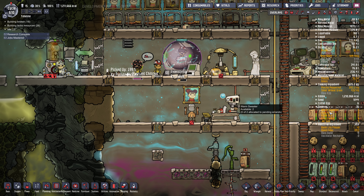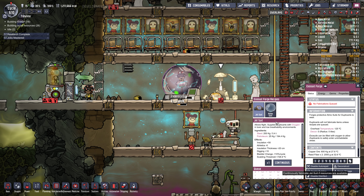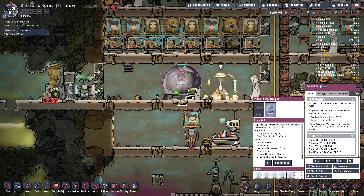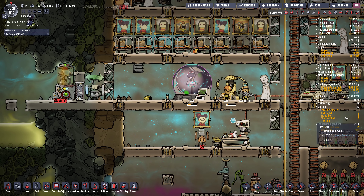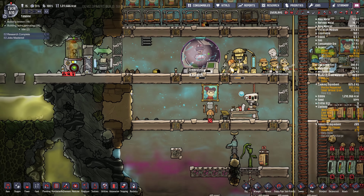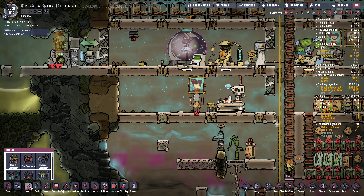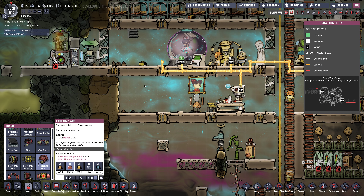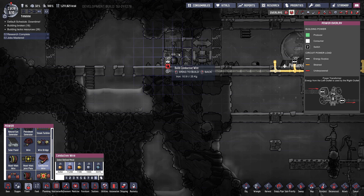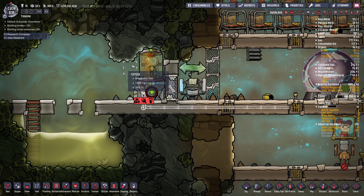We have four jet suits - that's probably good for now. I don't think I'm going to make more of them, but I do want to queue up some atmosuits for later if we need more. We have two spare right now. Now how much power does this use? 120 - that's not too bad. We'll just grab power from this. This looks pretty damn cool. I don't think the art was like this when I checked it out in the preview build. That looks pretty freaking awesome.